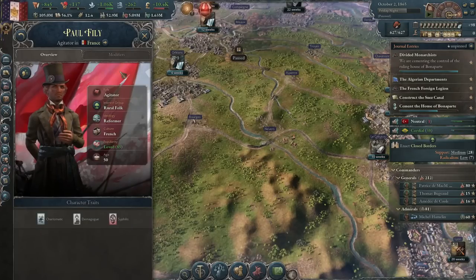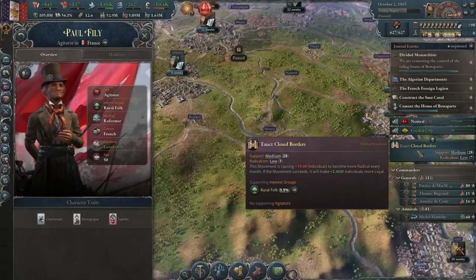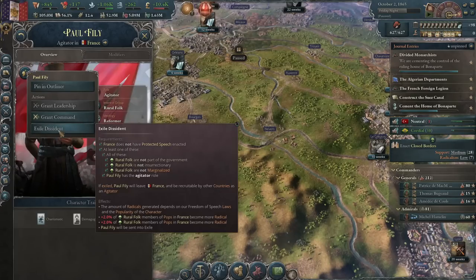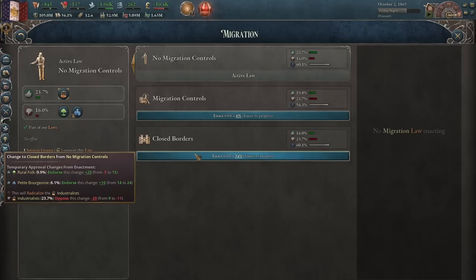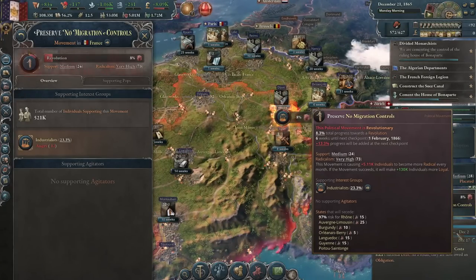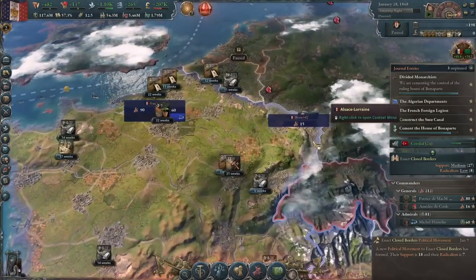Right now we have one agitator active — Paul Philly, rural folk. He kind of wants the borders to be closed, which isn't a bad thing. If I like him I can use him to pass the closed border reform. If I don't like him I can click this button and exile him — just kick him out. I guess people want closed borders. The industrialists are angry. Revolution. We can't pass closed borders because they would revolt and it's not that big of a deal. Cancel — no more revolution.